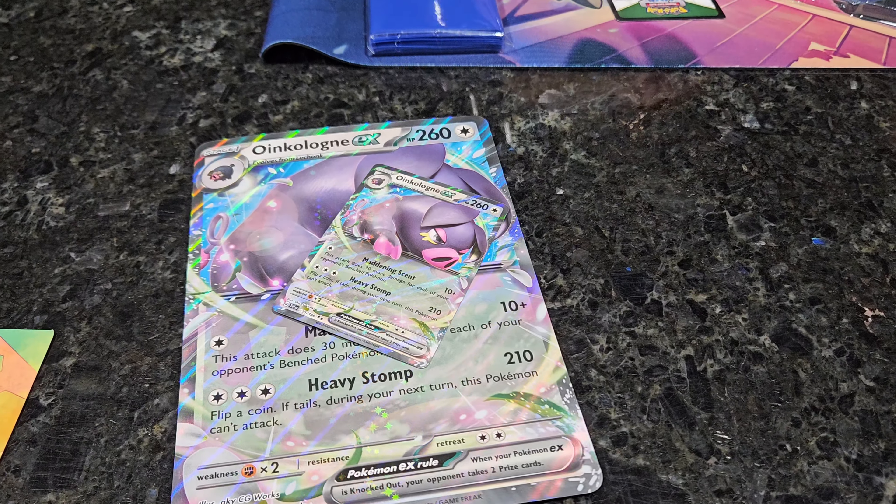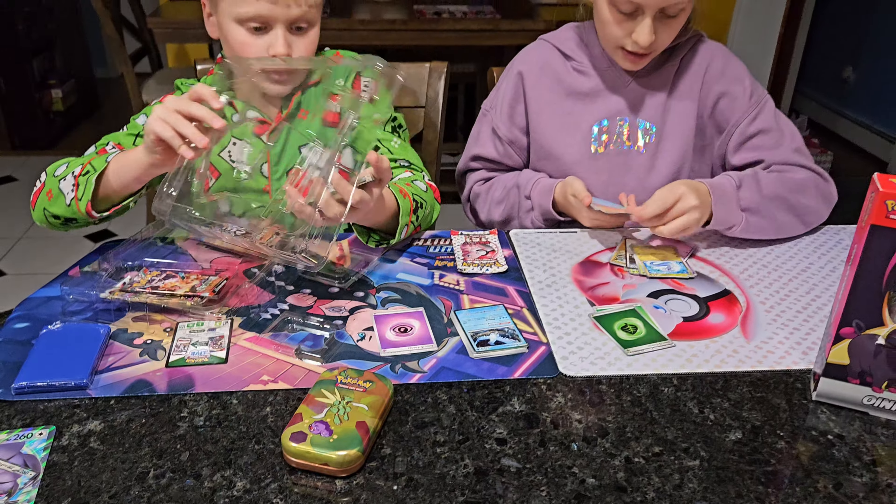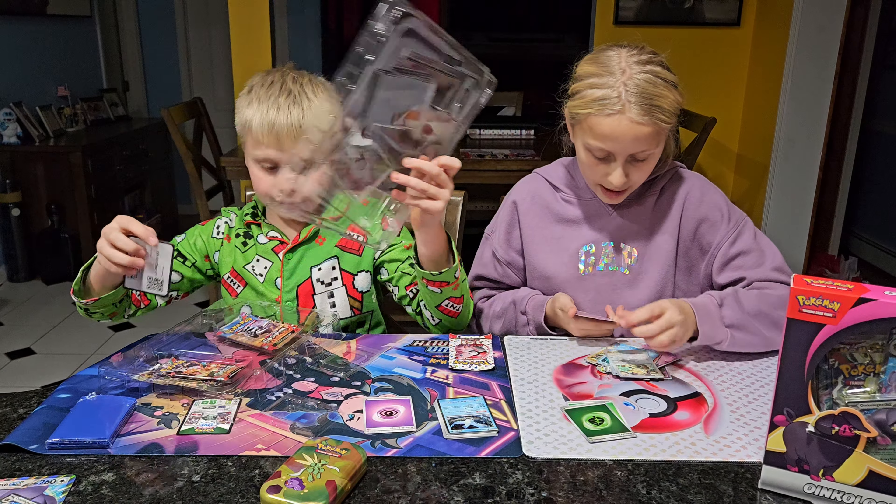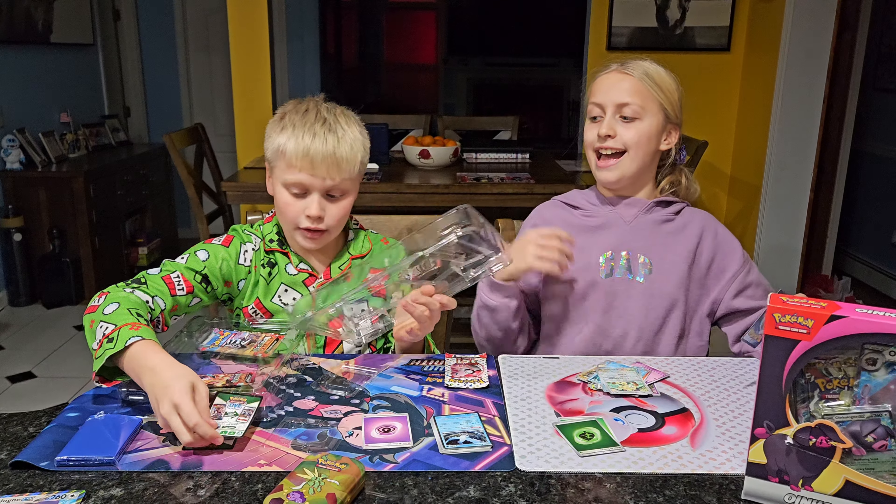We have a Hollow Leaf Energy, Jolteon, Bulbasaur, Jigglypuff, Growlithe, Polygraph, Pidgeot, Omanyte, Squirtle, Meowth, and a Mew EX.